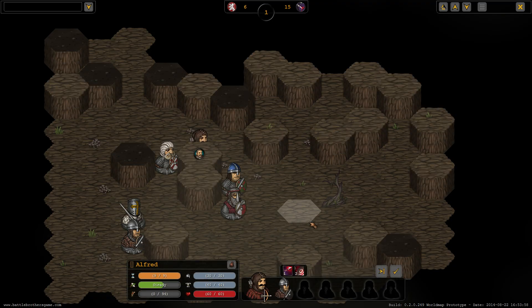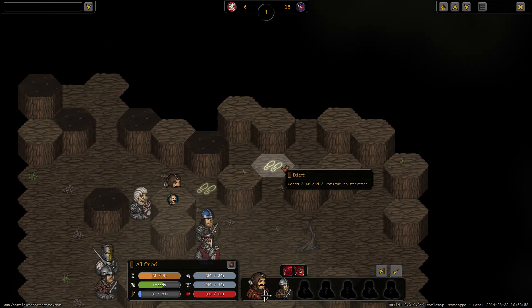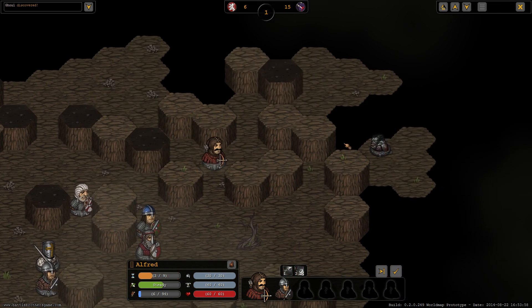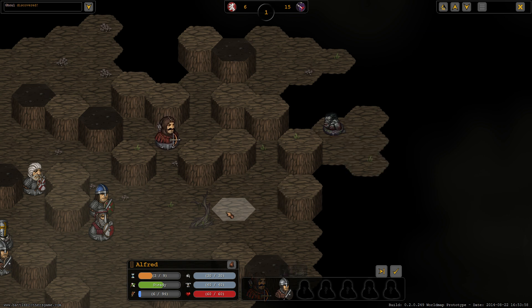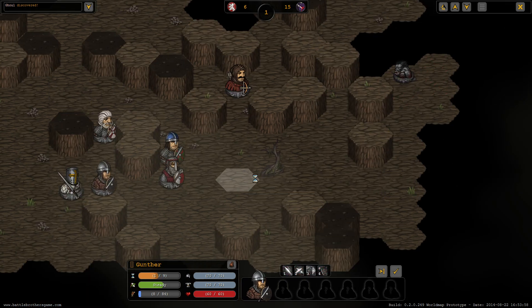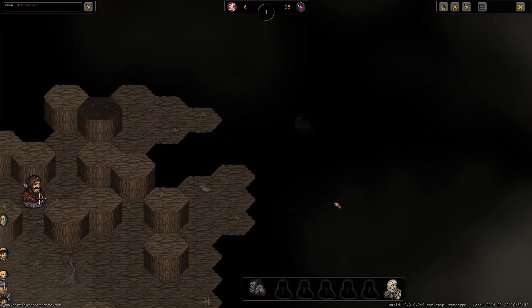Here you can see the Dead Canyons. It's really grim and dead, so now we have to go on the lookout for the lost patrol. That's definitely not one of our lost brothers — it's a ghoul, one of the new enemies. You can notice that this guy is really small and doesn't look very dangerous, but he will actually become more dangerous during the course of the game.